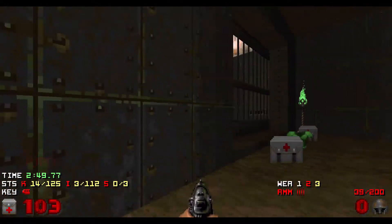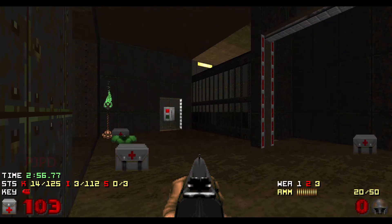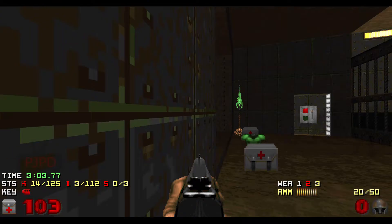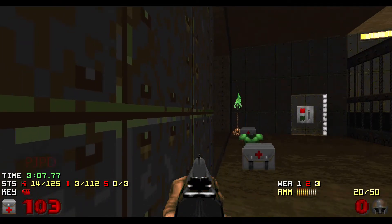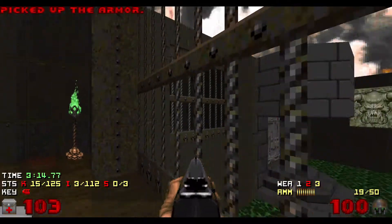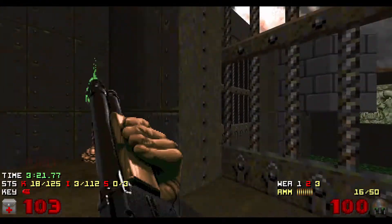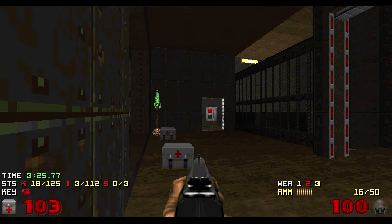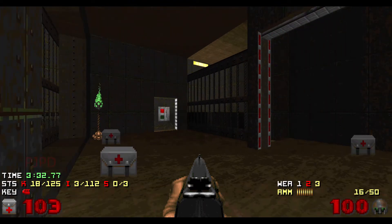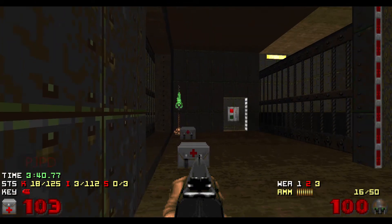This map is full of hit scanners. I've started in the south section. The map divides into four sections and there's a central courtyard with a lot of nukage. I want to pick off some hit scanners at a window here, but I've got to do it quickly because there's a particularly annoying chaingunner in the north section which can hurt me. I think a chaingunner in the north will have a look at me as well. I'm getting indigestion right now because of the anxiety.